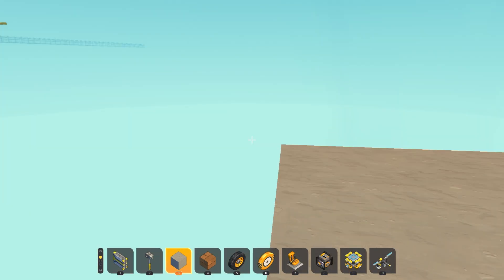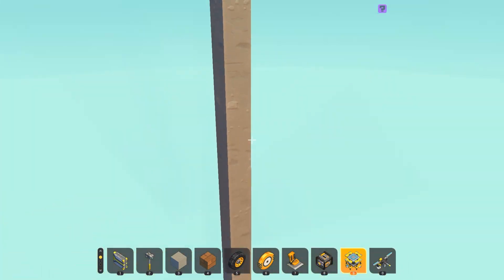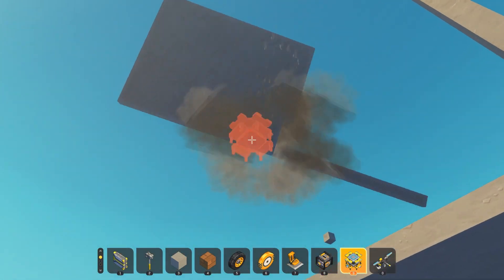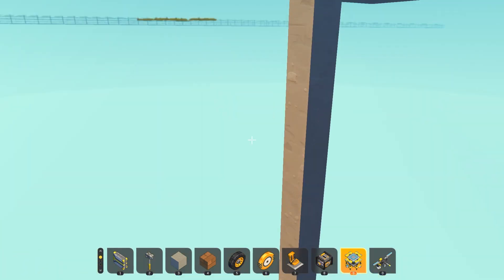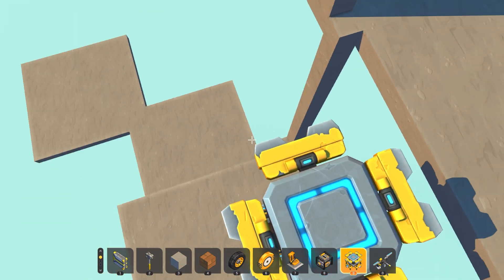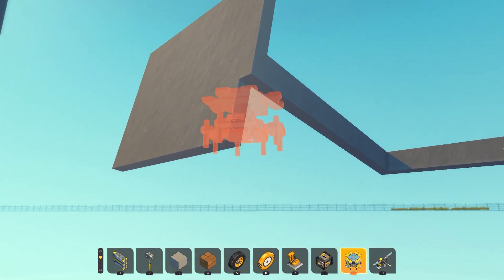From my experimenting, three blocks down tends to work best. What you can do is come back up to the surface — that's the first step. We went quite far down; did not realize we went four.